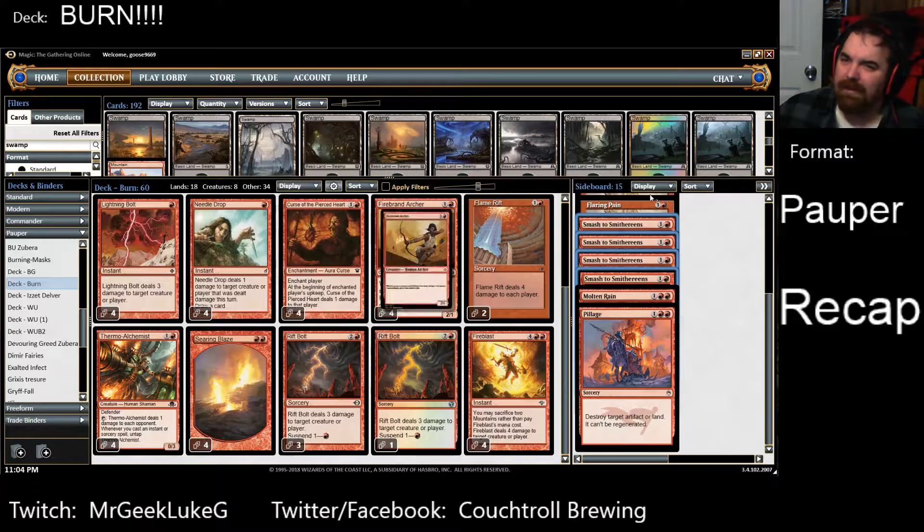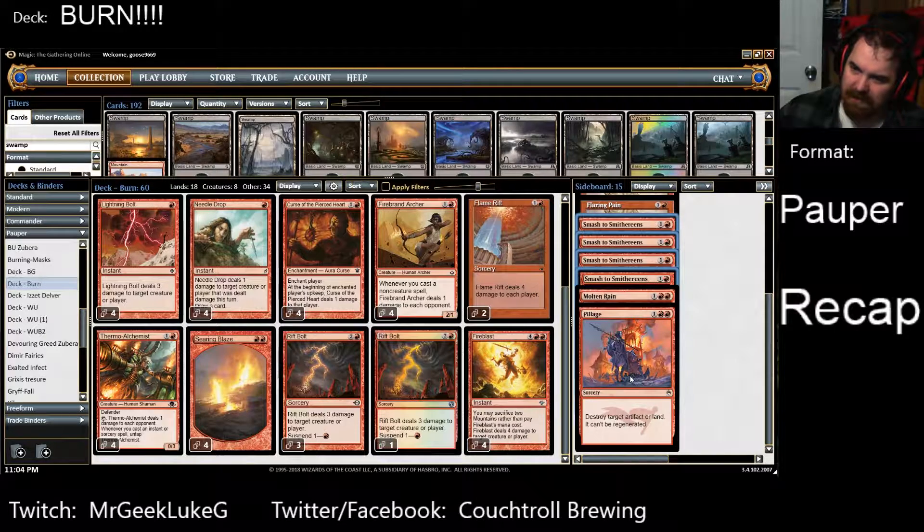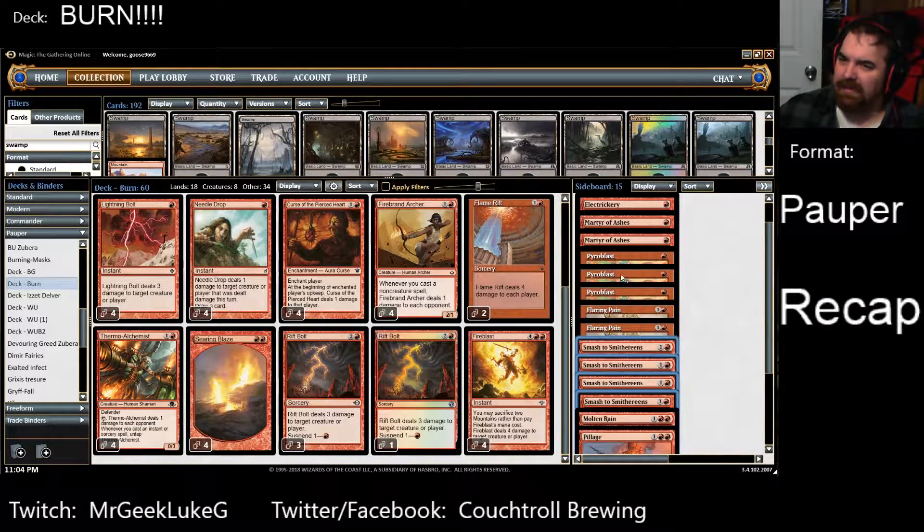Especially now that Pillage is in the format, I'm probably going to trim a couple of the Smash to Smithereens to welcome the curses into the sideboard. Molten Rain is going to go away and I'm going to go up another Pillage — probably two or three Pillages — plus an extra Electrickery and/or an extra Martyr depending on the meta.